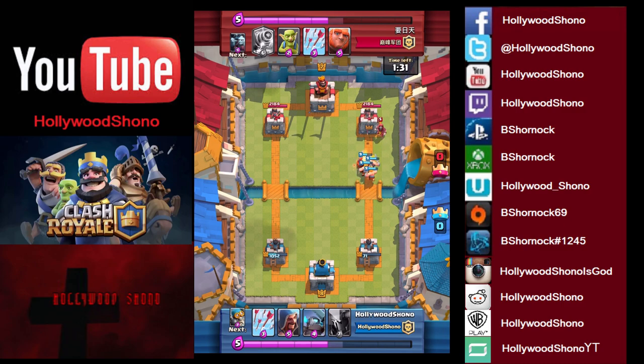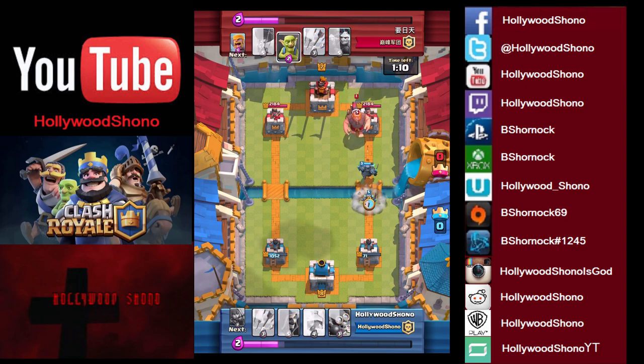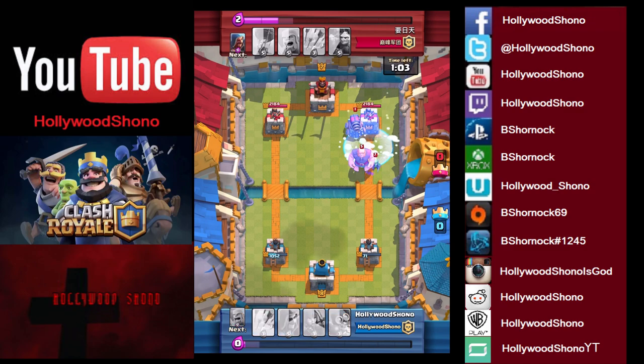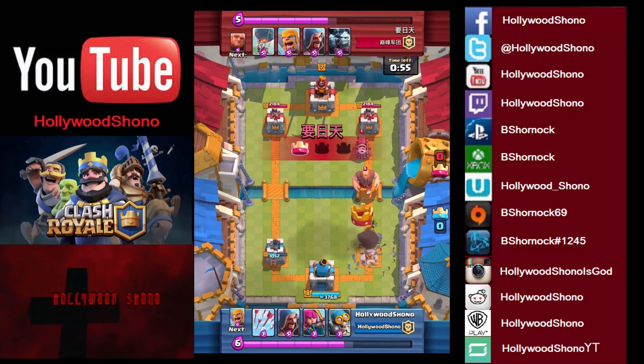We just got really thrown off by that Giant-Sparky combo — that was amazing tech, pretty hard to deal with. We throw our Pekka out to avoid getting crowned. With the Giant being 5 elixir and the Sparky 6 elixir, you can put them both together and it's just going to rain hell. The Giant works extremely well with the Sparky because Sparky is just there to obliterate stuff. I don't know if the Sparky can hit air troops. Arrows gets the first crown.